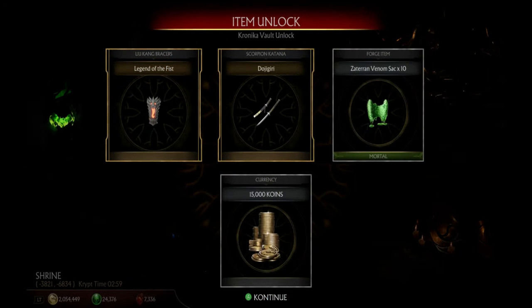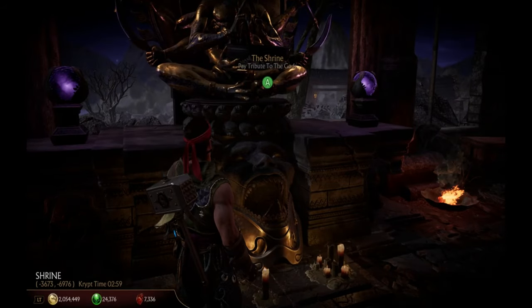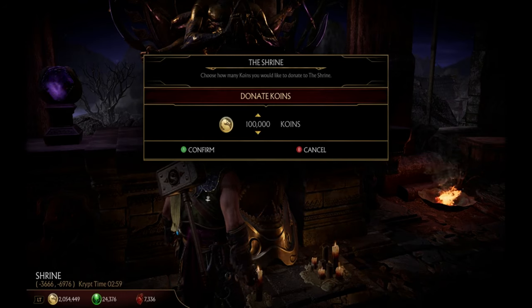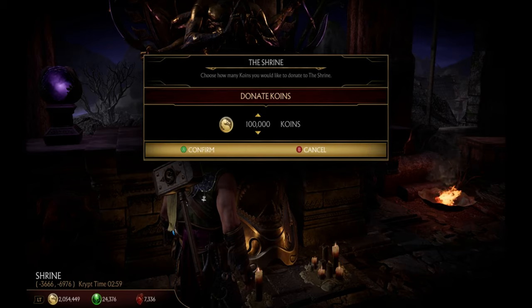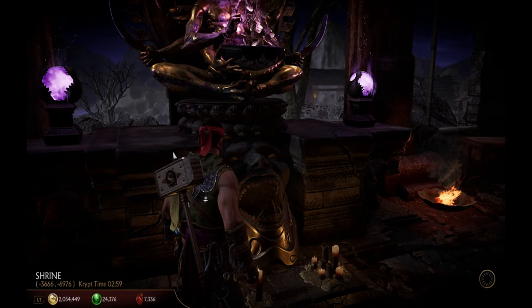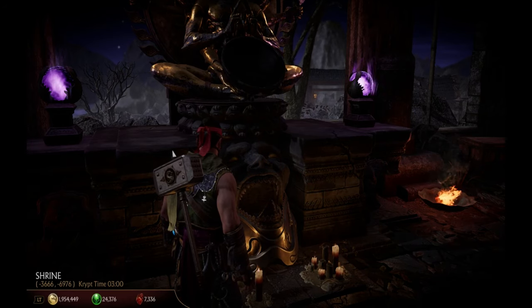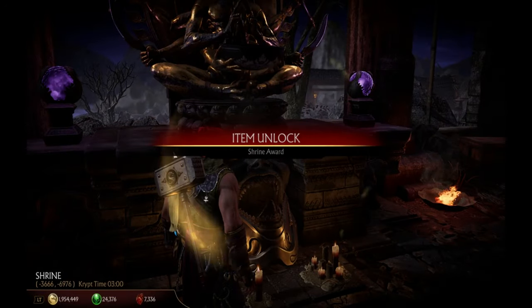No skins at this time, but it's good — I got some bracers for Liu Ken. Okay so the fastest way is we're gonna do an offering of one hundred thousand coins. I know I said it was going to be very quick and easy, but the trick is that we need to have coins.